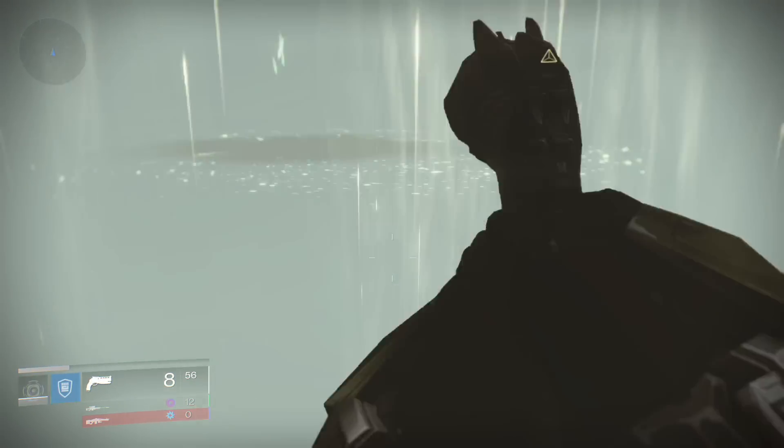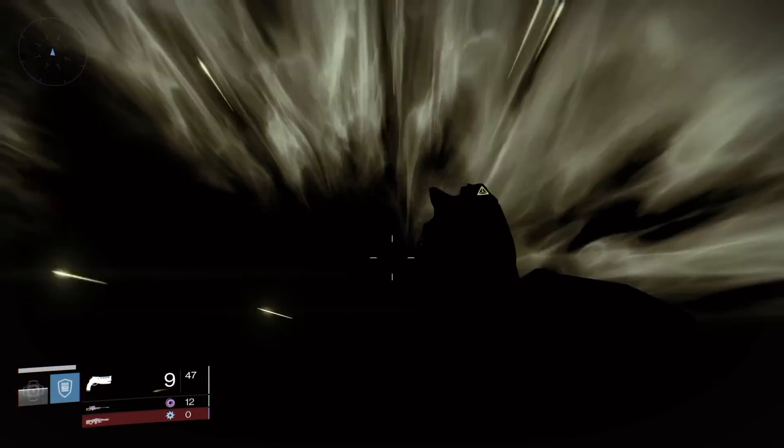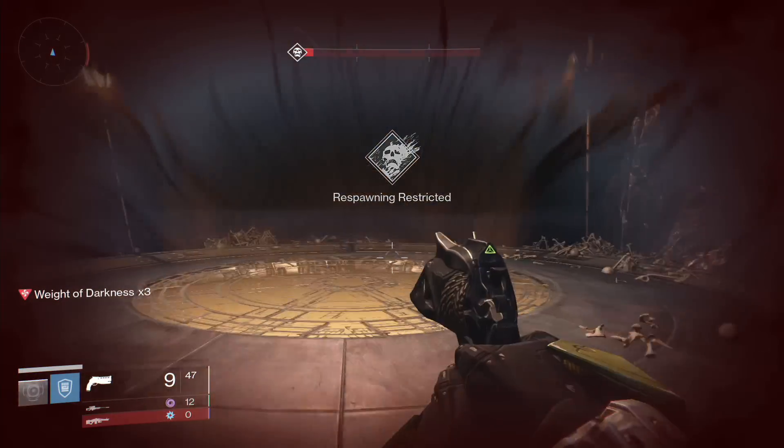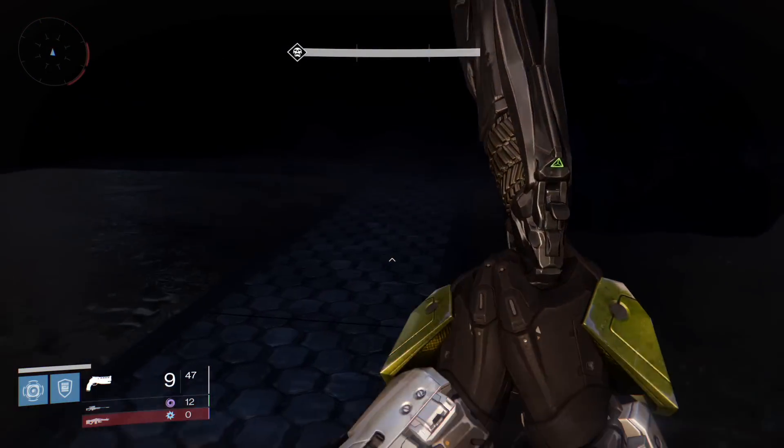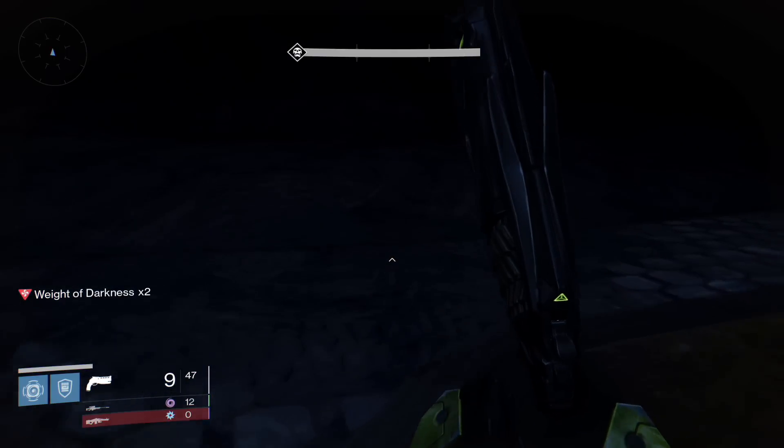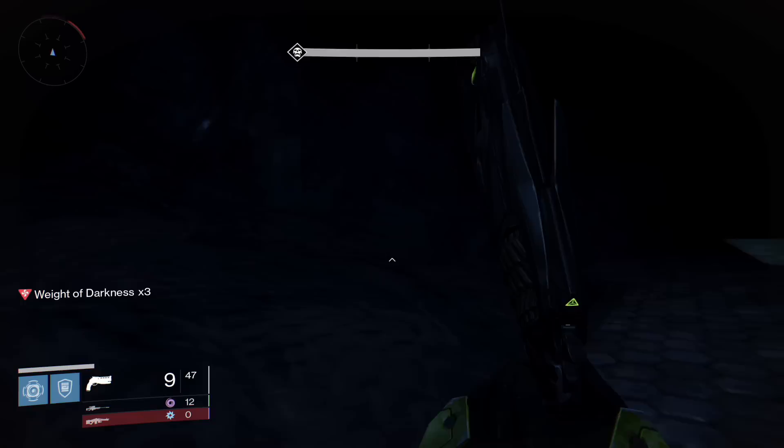Once at the end of the bridge, drop down the hole. Once you land, look around and you'll see a white pillar. Once you see that, head to your immediate left. Then take a slight right, then to your left you'll see a door. Head inside there.